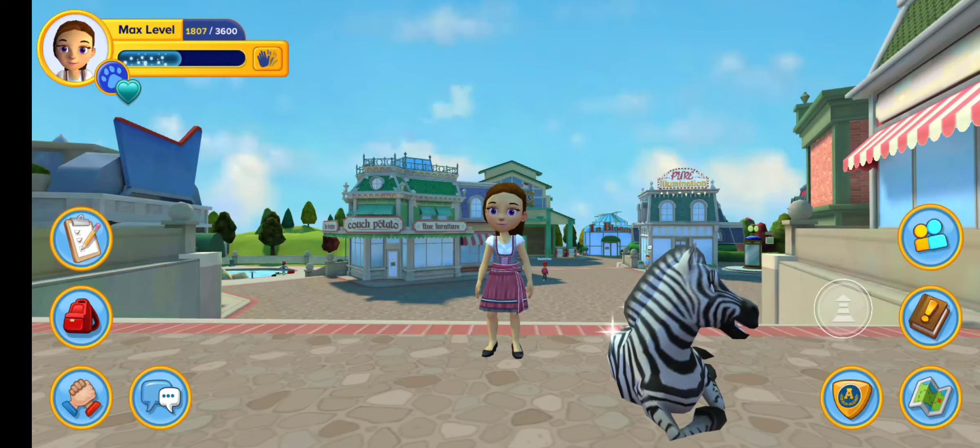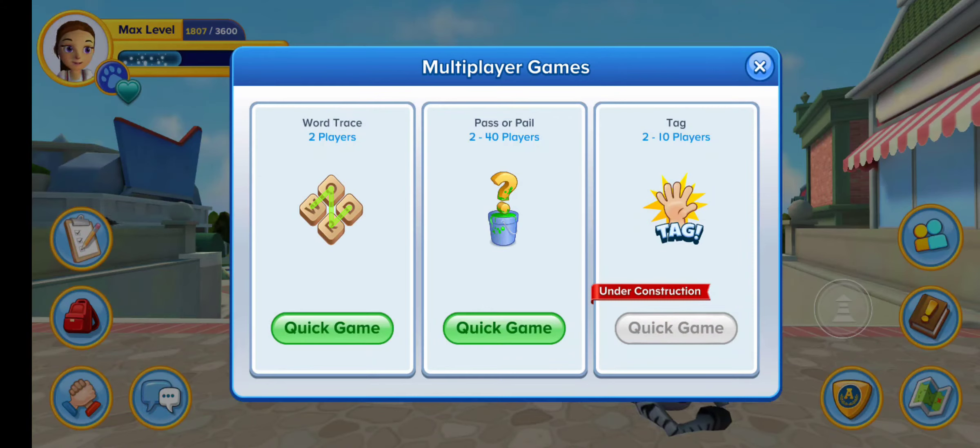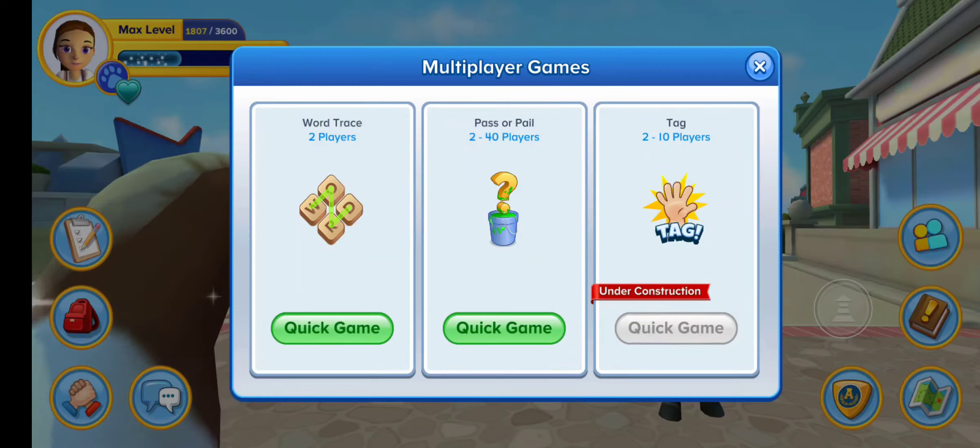Last update they added the multiplayer game button, and one of the things was tag, but it was under construction. It's still under construction. I thought in this update it would be ready, but it's still not. So we're still waiting to see what's going on with that.